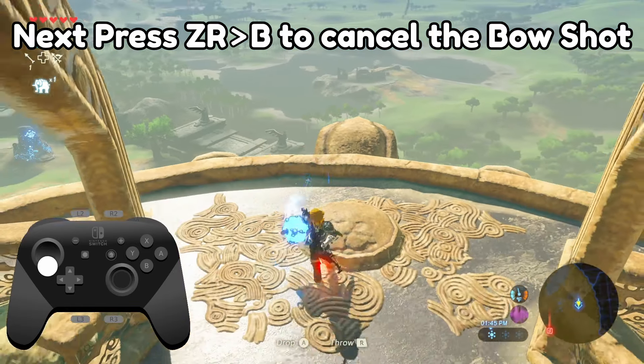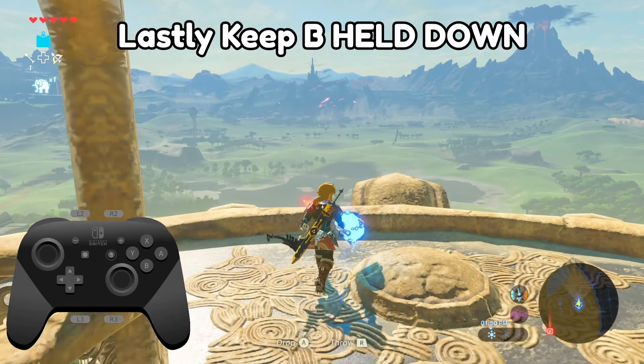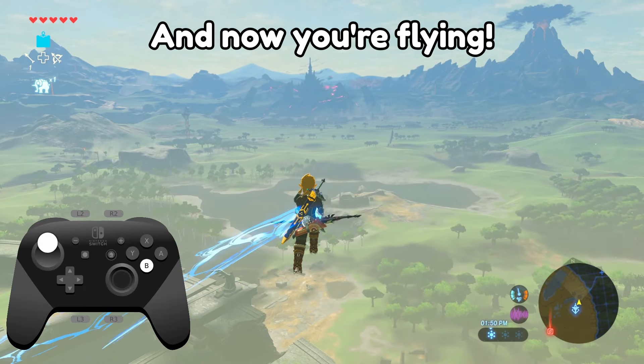Next, press ZR and B to counter the bow shot, and lastly keep B held down and walk up the step up ledge. And now you're flying.